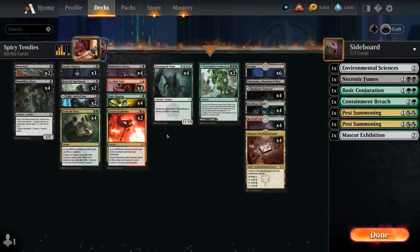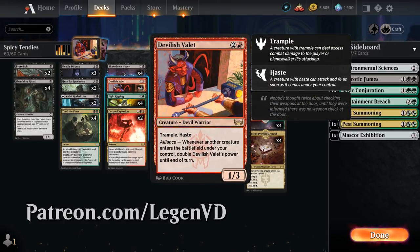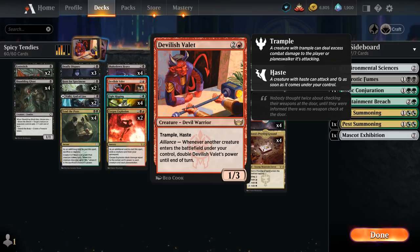Hello and welcome to another standard game of video. Today I'm taking a look at a combo deck featuring Devilish Valet, as voted on by my supporters on Patreon. It's a 3-mana 1/3 Devil Warrior with Trample and Haste that says: whenever another creature enters the battlefield under your control, double Devilish Valet's power until end of turn. This card has combo written all over it.